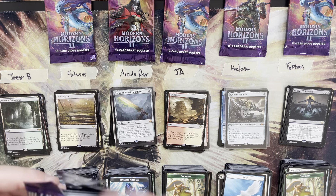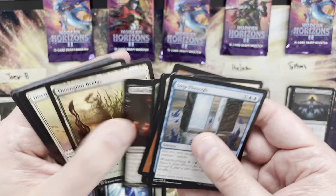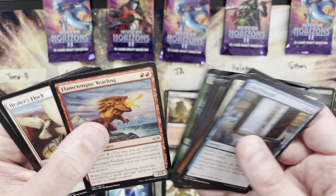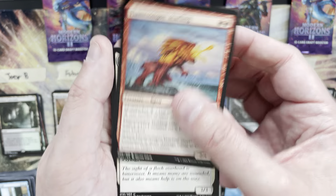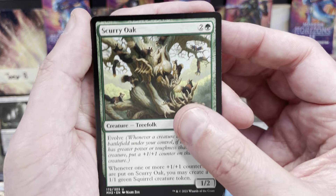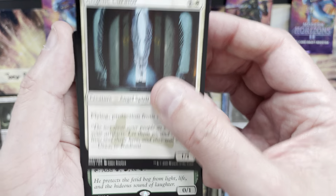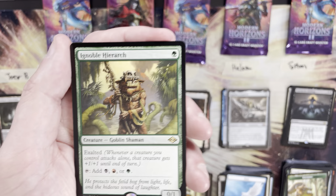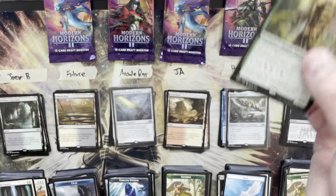Last pack for Joey B — might still be live for a foil rare or mythic. Flametongue Yearling, Healer's Flock, Scurry Oak — quality uncommon. Another Angelic Curator — rare is Ignoble Hierarch again: a double hierarch box. Not unhappy but not great either. That's a one mana value, giving Joey B a total of 20.